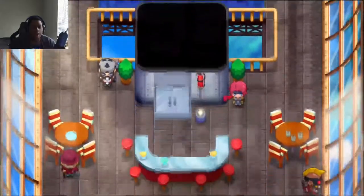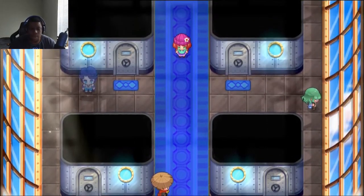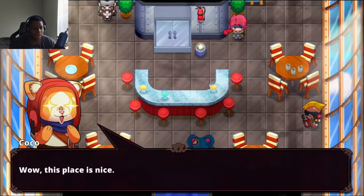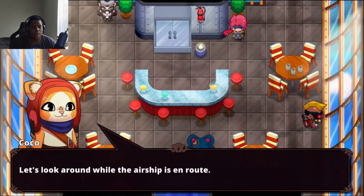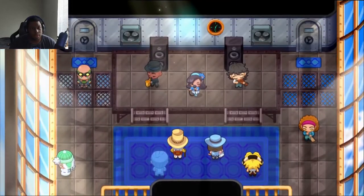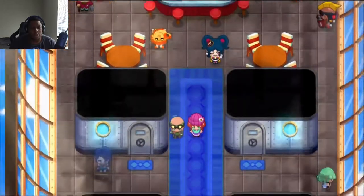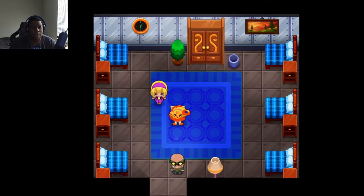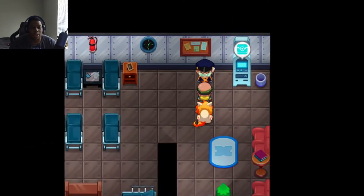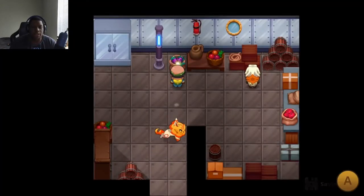I bought a ticket earlier in the game which I needed to even get on here. They typically only let silver-ranked tamers here. The airship is ready to depart for the Drake Isles. This music is nice. I heard a lot of tamers visit the Drake Isles to capture lesser dragons. That strange kid must be hiding somewhere in here. Someone just had coins in the trash — that's how rich you are. I like how it saves when you enter or exit buildings.